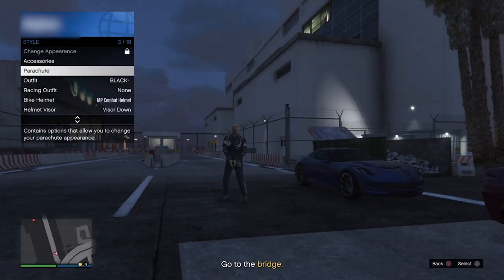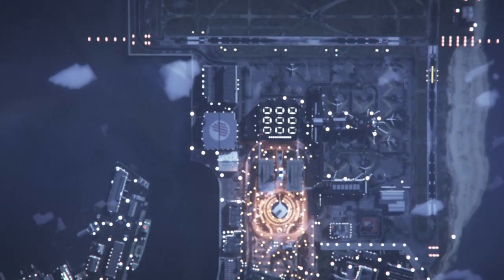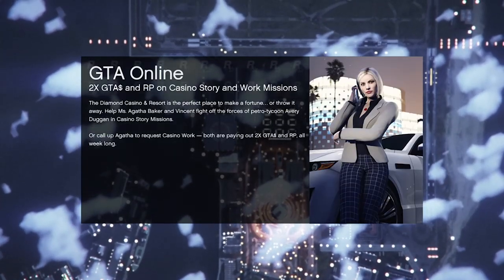Now once you guys do load into the job, all I just want to do now is pop your interaction menu, go to style, accessories, and then put on either glasses, helmet, hat, etc. Now once you've done that, all I just want to do now is pop your phone, then back out of the mission.